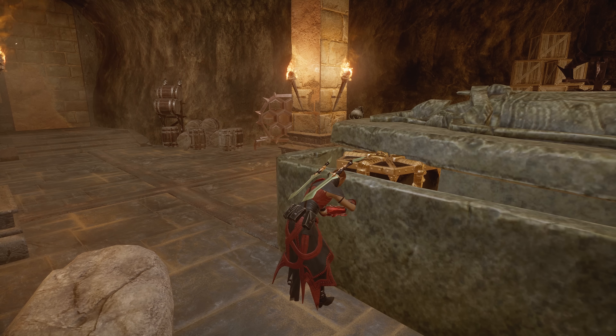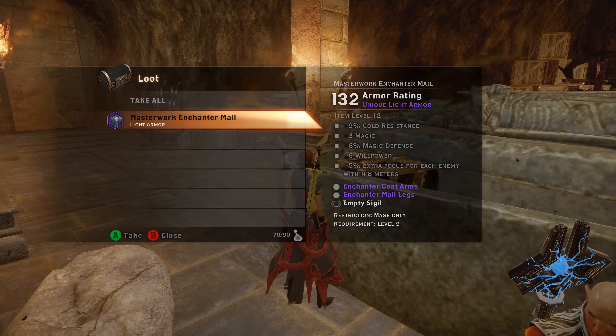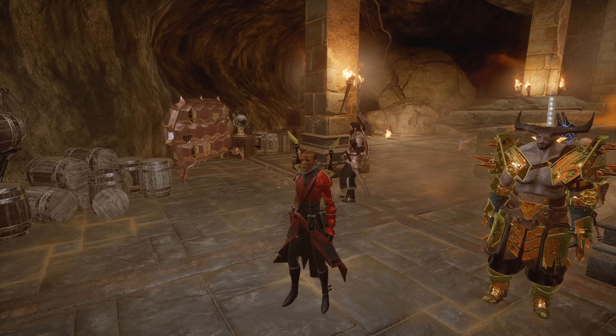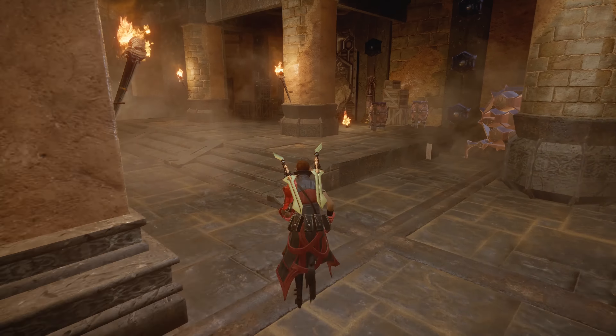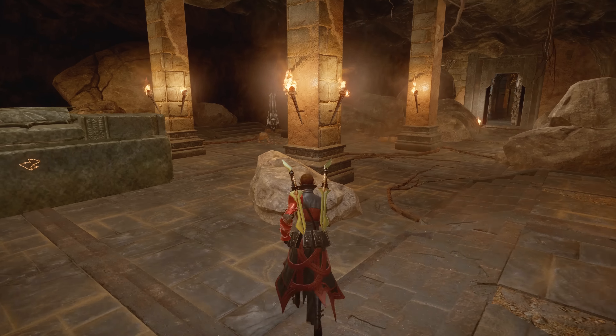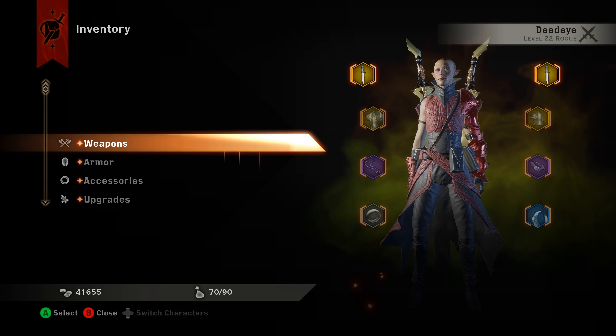You will find a chest near another artifact, and inside the chest you will find your Griffin Plate armor. Just to point it out — the rune schematic is back there, there is one of Soul's artifacts over here, and there is also a piece of a mosaic you might want to pick up.